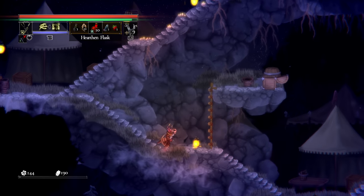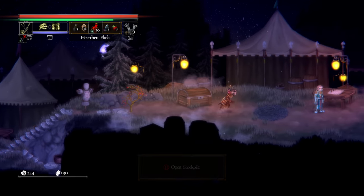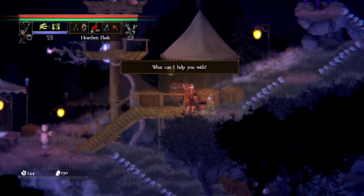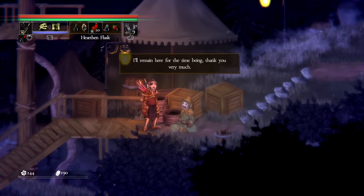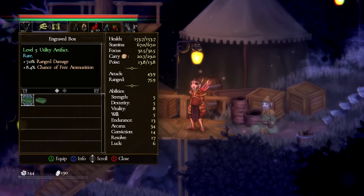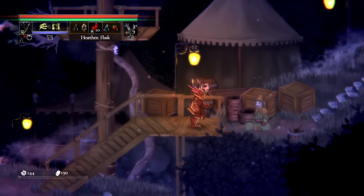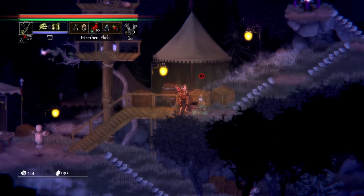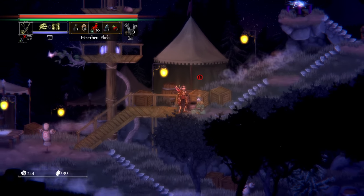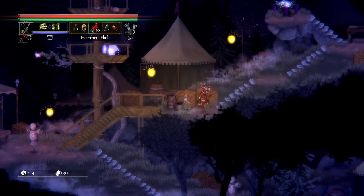Up there is where you level up. Right in the middle of town are training dummies. Over here is the artifacts NPC — artifacts give boosts in utility, defense, and offense categories. Using him you can upgrade your artifacts, increasing their level which re-rolls them to a higher tier with a chance of better affixes. You can also break down ones you're not using and combine those materials to do upgrades.